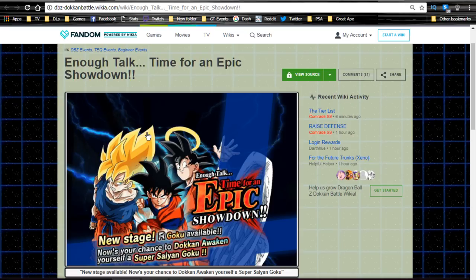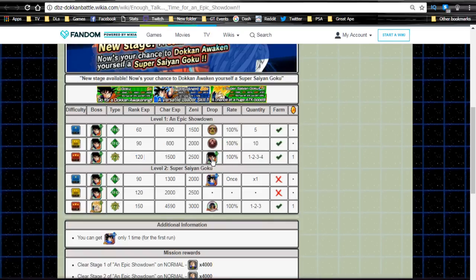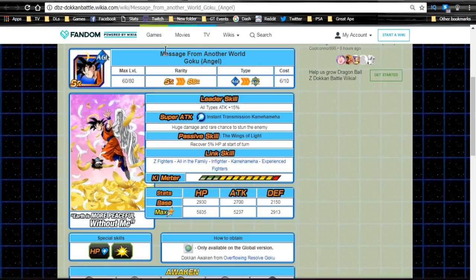The card is actually farmable from Enough Talk, Time for an Epic Showdown — that's the 24/7 event that's always available. He is available on Z-Hard on the first stage and you can drop a number of them. Apparently on level two you could bypass this completely and grind out this Angel Goku directly, though he only drops once. This is where you'll Dokkan awaken him into the Angel Goku, which we'll talk about in a second. It's a pretty easy event even with a crappy team, but you're also going to need Frieza awakening medals at some point.